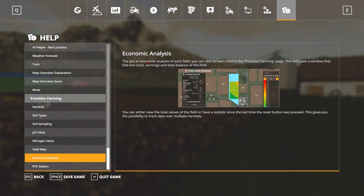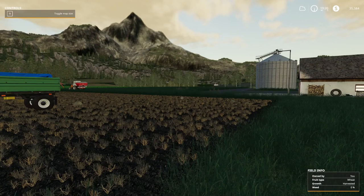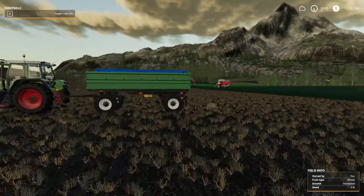Economic analysis: to get the economic analysis of each field, you can click the field. It opens a window that lists the costs, earnings, and the total balance of the field. And the RTK station — these are two buildings at the shop which have an RTK antenna on top. The antenna provides better GPS signal for helpers. As long as one of them is placed on the map, the accuracy of helpers is increased and they work up to 11% faster than before.